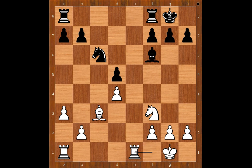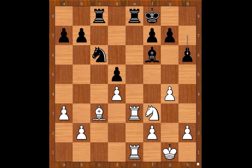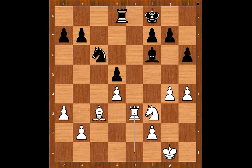The game continued: rook from f to e1, the most natural move, placing the rook on the open file. Rook from f to e8, rook to e3 intending to double the rooks, king to f8, rook from a to e1, rook from a to c8.